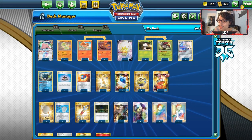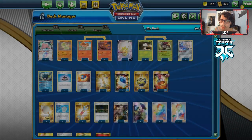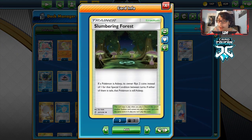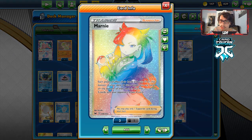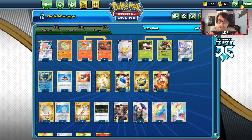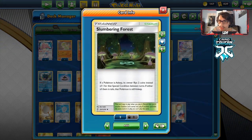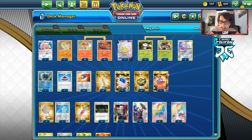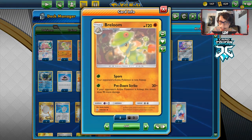Spamming the sleep Slumbering Forest lock can buy you a free turn if you need it. We can also use Marnie and Reset Stamp to lower their hand so they can't find their Switch. There's a lot of cool things you can do with Slumbering Forest, which is why I like playing this trio combo of cards.